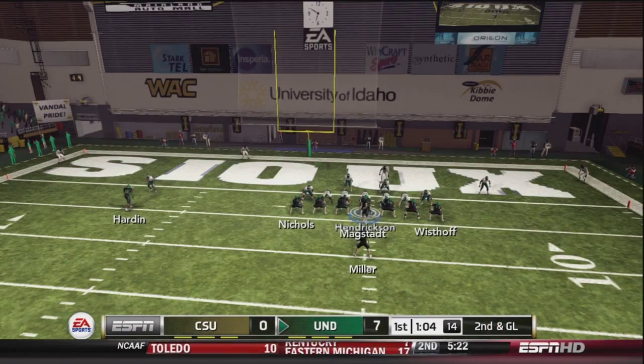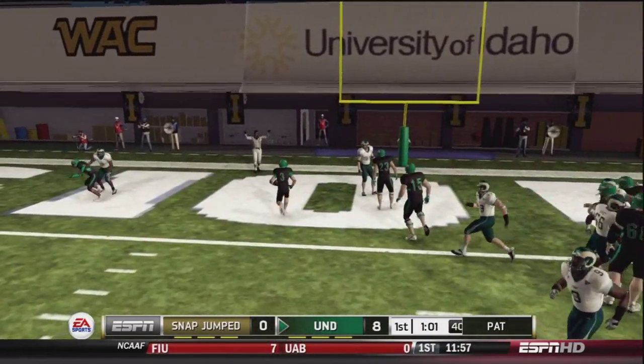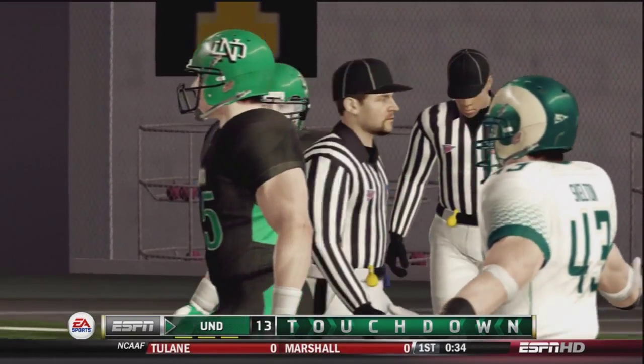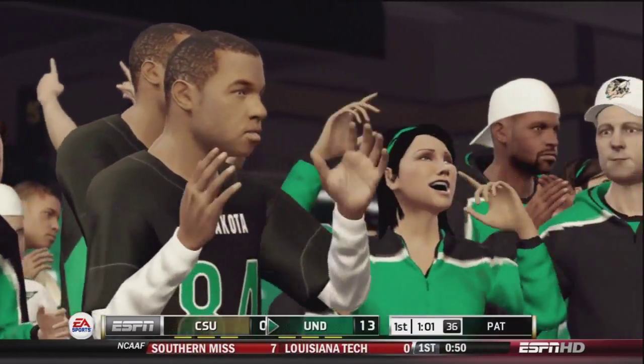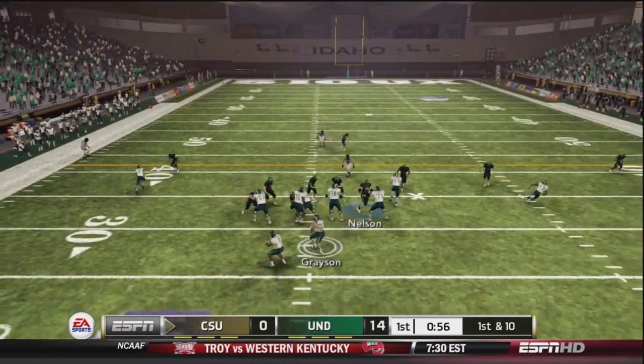Eric Mercero will be stopped at the one yard line with that INT — oh my word, this couldn't get any better for UND. Short field, and on second and goal, Jake Miller — he could have walked into the end zone. It's a 14 to nothing lead for UND in the first quarter against a very solid Colorado State team.